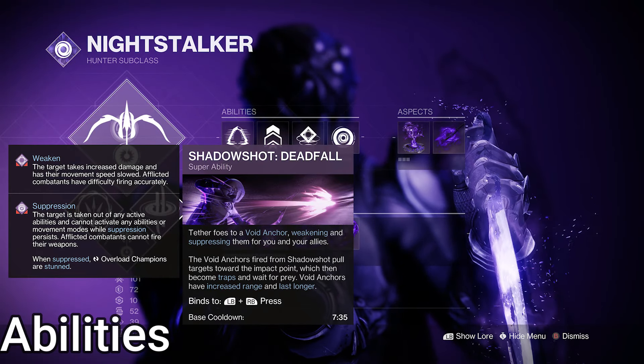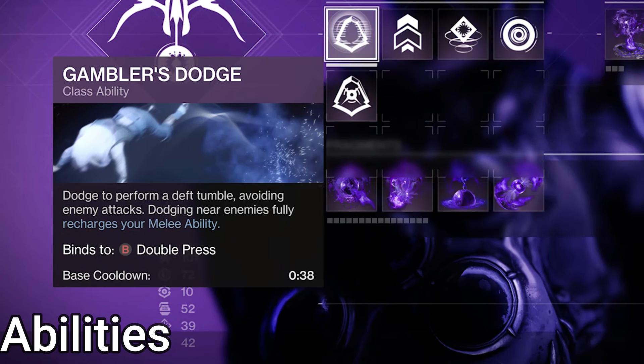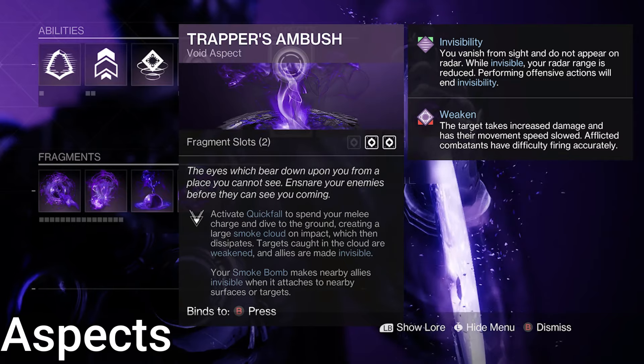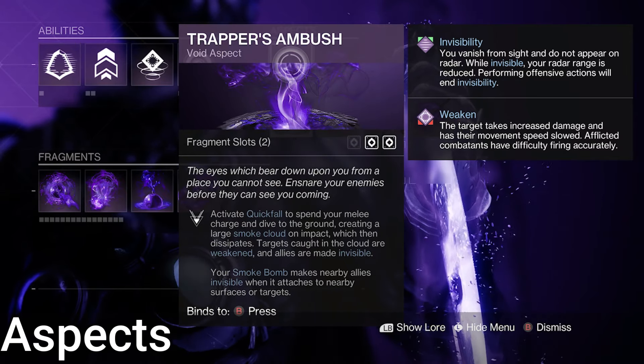Let's start on the class stuff. For class, we're on Void Hunter. For super, the choice is yours. Do note that going invisible with Spectral Blades does not give the Omni-Oculus damage resist. For dodge, we're on Gambler's Dodge — dodge near enemies to gain a full melee charge back, redundancy in case we somehow don't get our melee energy back. For grenade, choose what you please. This is a melee build after all.